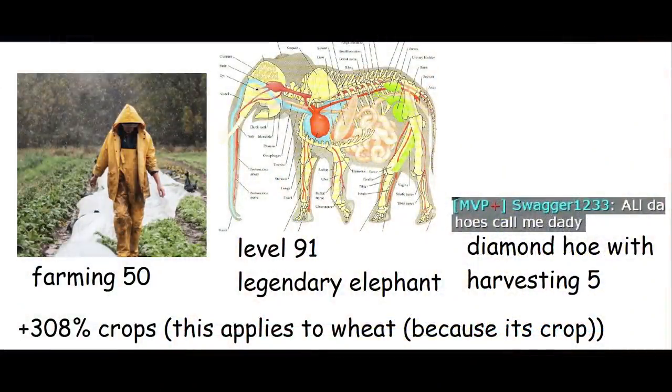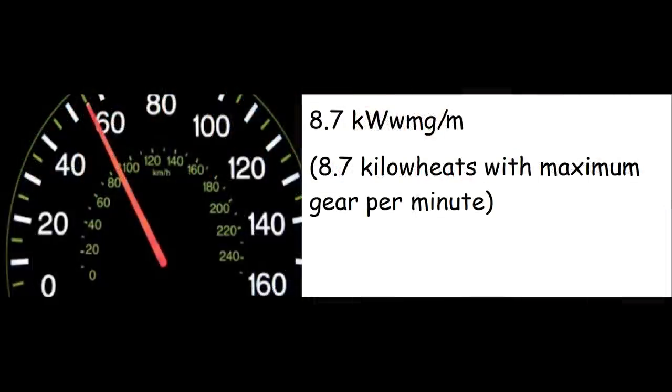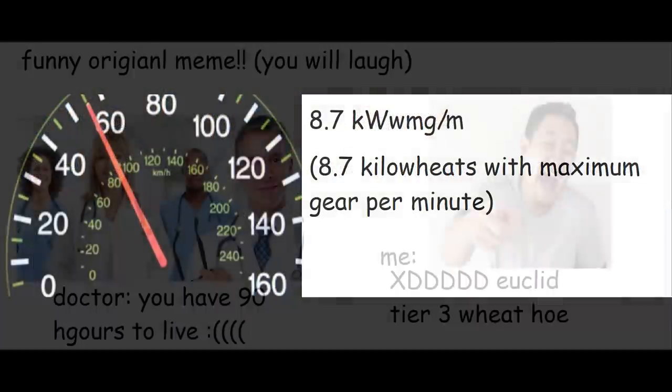This was with Farming 50, elephant level 91, and a Harvesting 5 diamond hoe, which gives 308% more crops. So with the theoretical maximum farming bonus — which I will not list because it takes too long to say — you will get about 45% more crops than my current setup, which is about 8,700 wheat per minute.